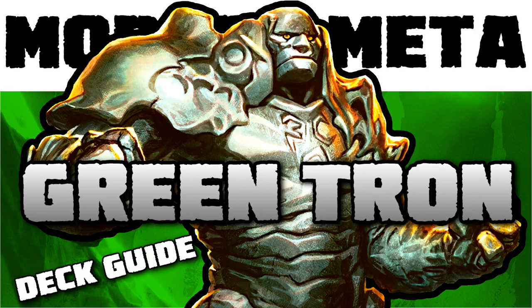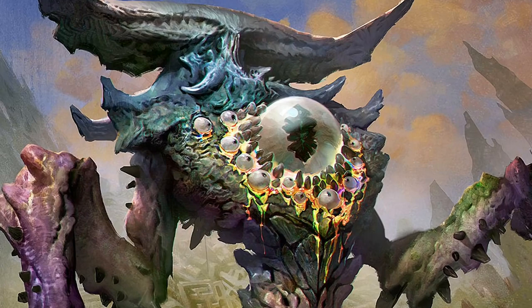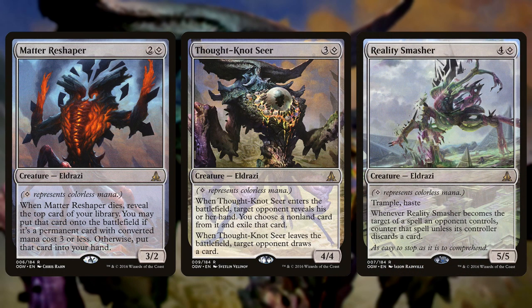We've already covered Mono Green Tron — you can find it in the playlist. Eldrazi Tron starts with the holy trinity of Eldrazi: Matter Reshaper, Thought-Knot Seer, and Reality Smasher. Chances are if you're looking at a competitive Eldrazi decklist, it's going to have these three creatures. Matter Reshaper is a three-mana 3/2 that essentially replaces itself when it dies — you reveal the top card of your library, and if it's a permanent that costs three or less, it goes right onto the battlefield; if not, you still draw it.